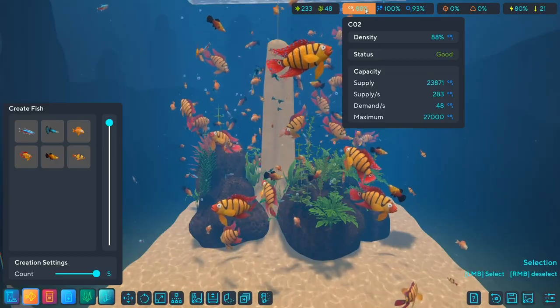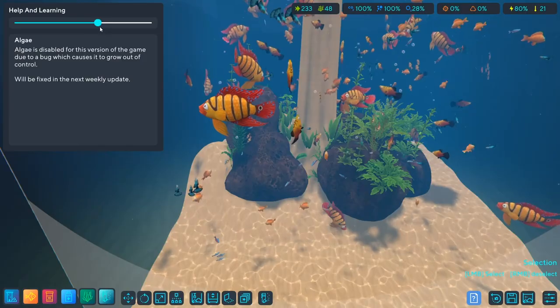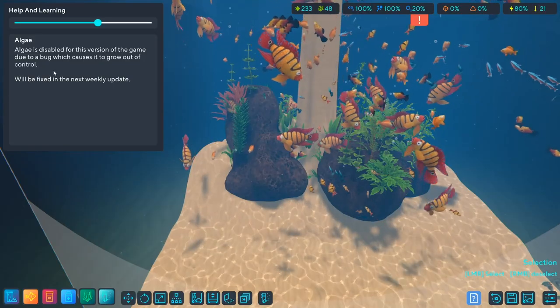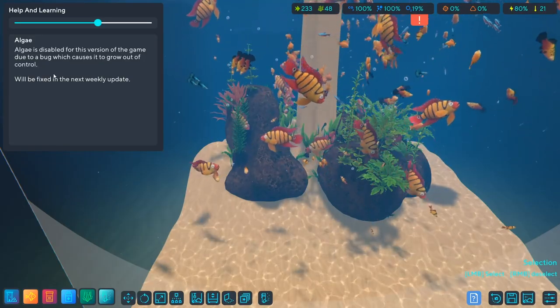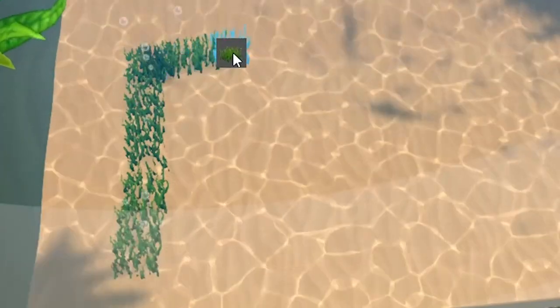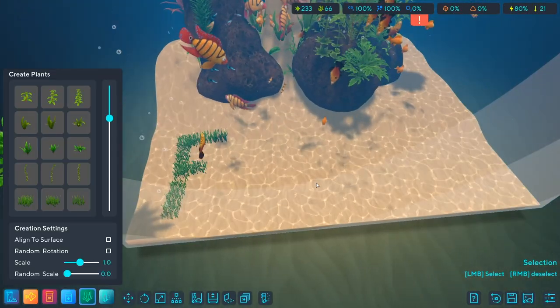I wonder how many fish I can just cram in here — I'm just gonna keep spawning them. That's a lot of fish! This is reaching extreme levels of CO2. Algae is disabled for this version of the game due to a bug which causes it to grow out of control. That was the gold mechanic right there — why would you take that out of the game?